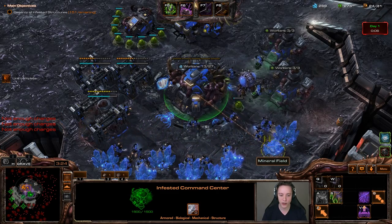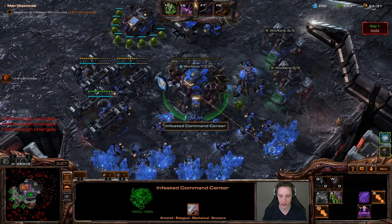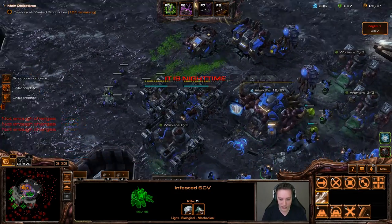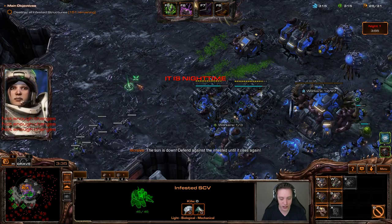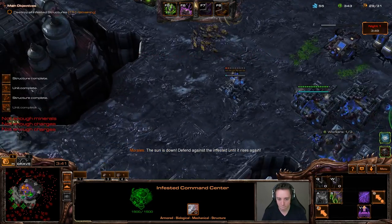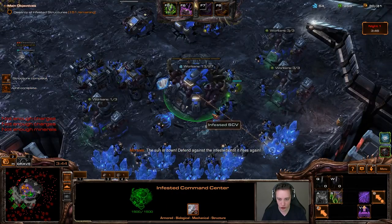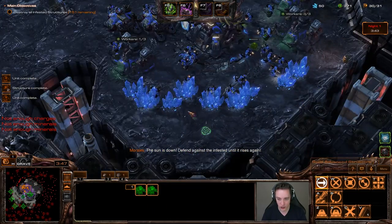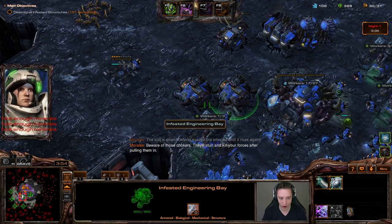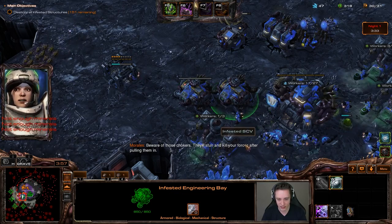During both the day and night cycle, I'll save up units in the bunkers and add more when needed, then unload them. Basically I should be capable of getting a ton of free units out — instead of paying for them out of the barracks, I'll be getting them for free from the bunkers.